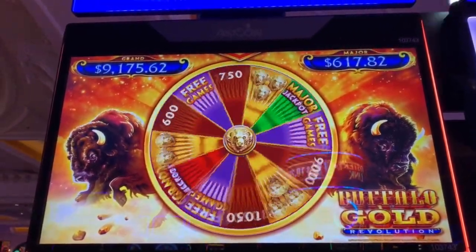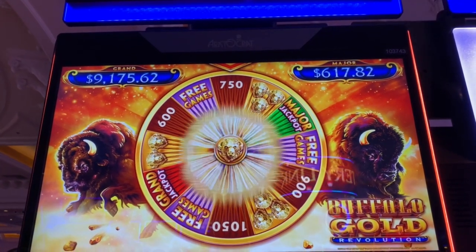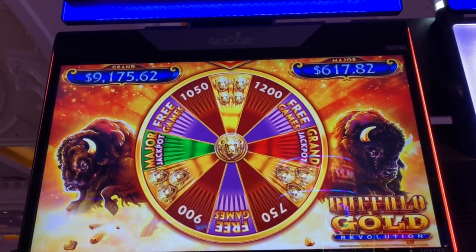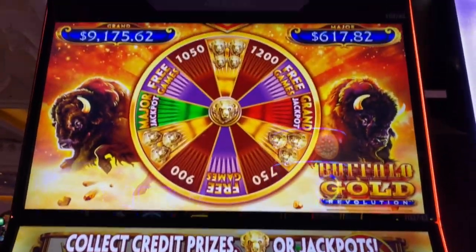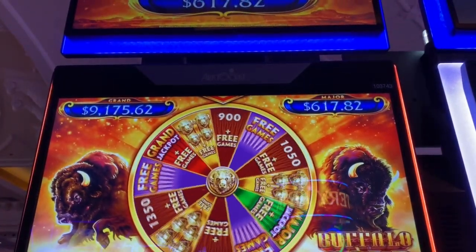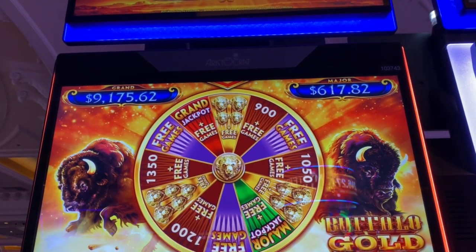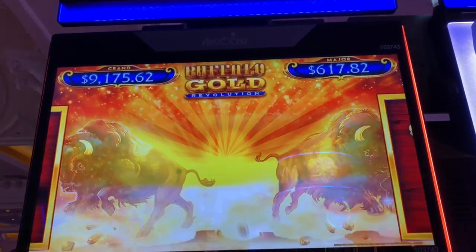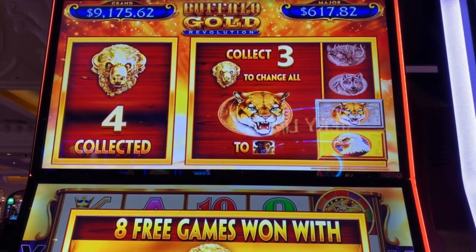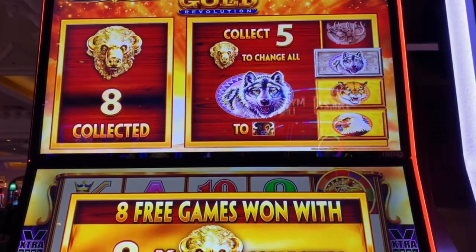This is definitely a more exciting bonus than the original. We've already collected $19.50 just in the wheel spins. There we go — heck yes! This is one of the best starts I've ever had on this. Oh my gosh, five heads and free games! Eight plus three games — this could be really good for us. Eight gold Buffalo heads plus an extra free game. That's my first time doing that and we only need five more balls.